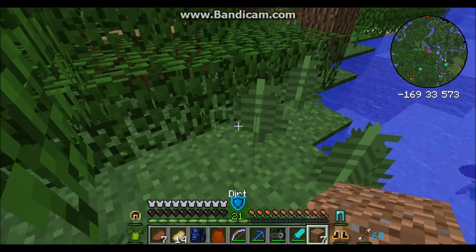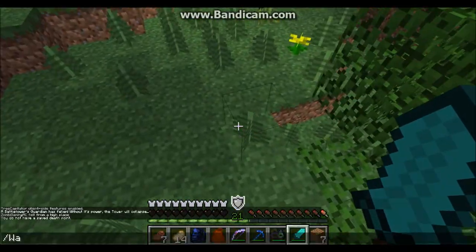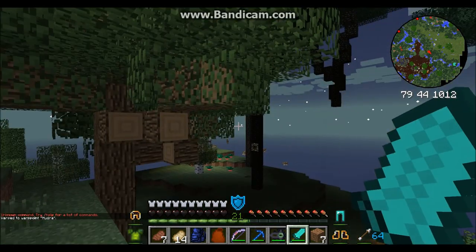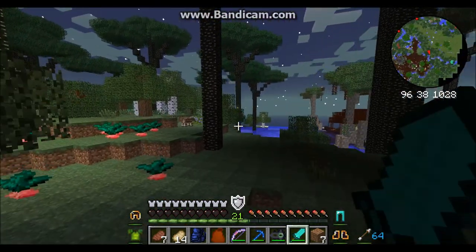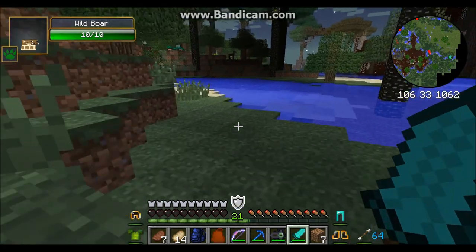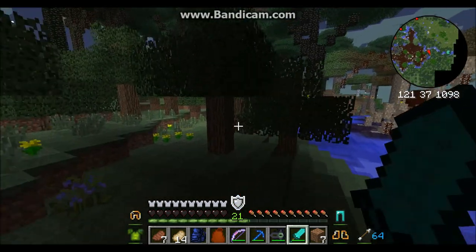We got another ender shield in case we want it. Let me just kind of throw this stuff in there. So we were heading south. I think to get back to where we were — I can just do slash warp Hydra. There we go, now we are back at the Hydra's den. Basically where we were last. Sorry if you guys hear my dogs upstairs. We looted most of the good stuff out of that battle tower. That was probably the best we were going to get.